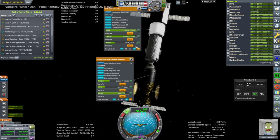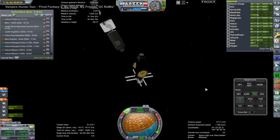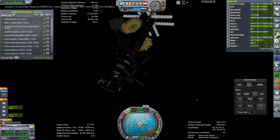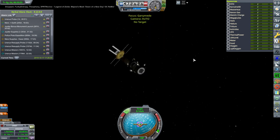After supplies were transferred, I was going to let the supply ship go, but since it had so much delta-v I decided it could help bring the lander into a lower orbit. We docked it to the lander. The orbit we were in had an apoapsis above 1,000 kilometers, which I decided was a bit high.